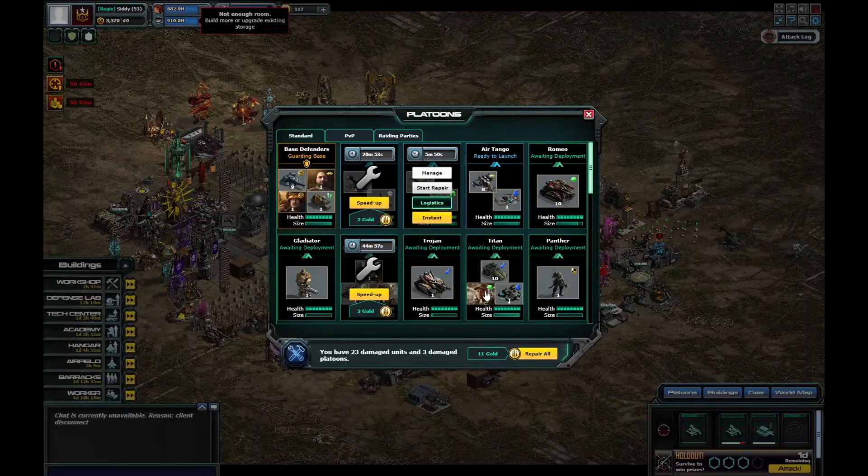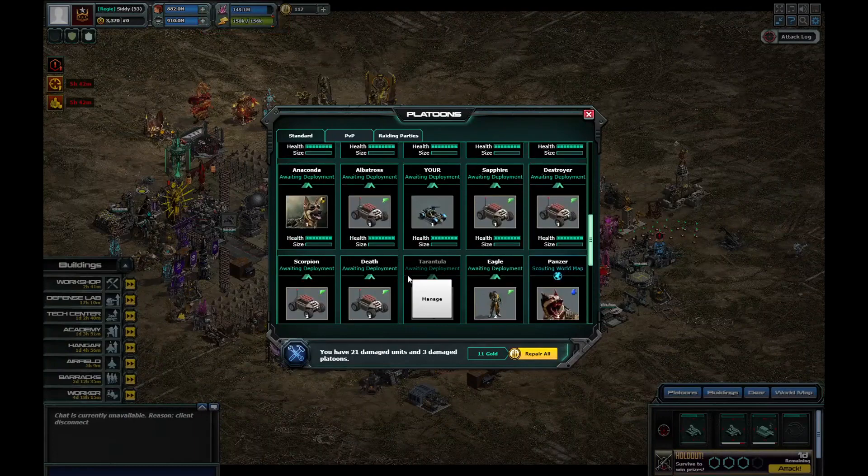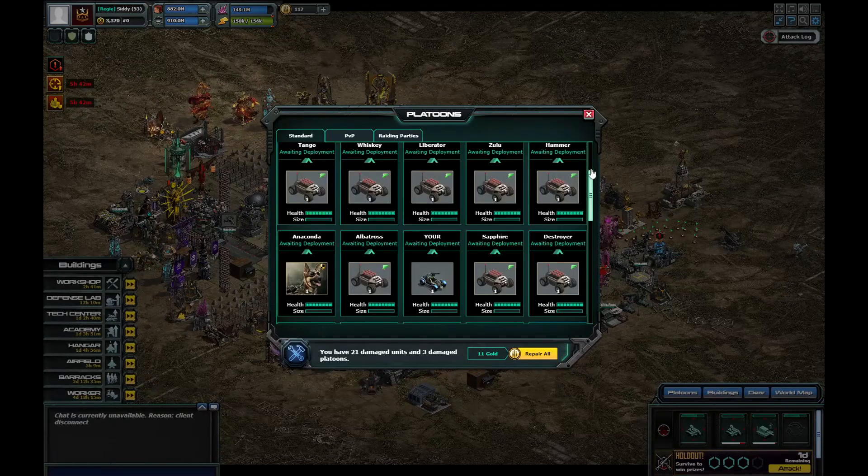20 minutes on my planes there, 5 minutes 50 on that one - I'll let that one repair. Nothing on that platoon, and a little tiny bit on that platoon - not worth worrying about. But it's done, I haven't got to worry about the Persis base anymore.